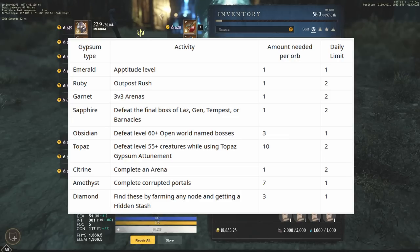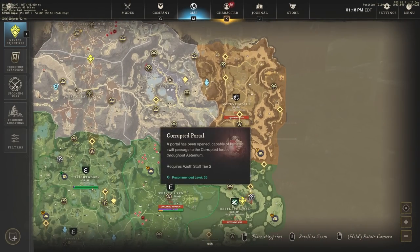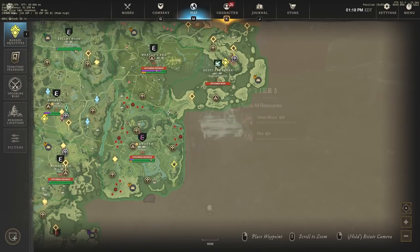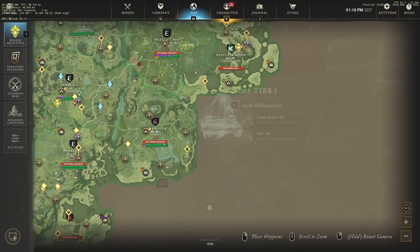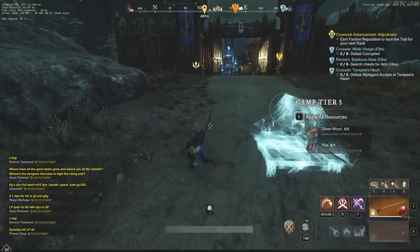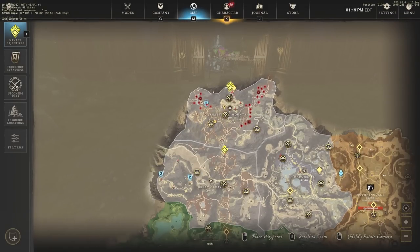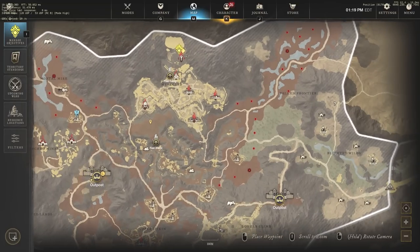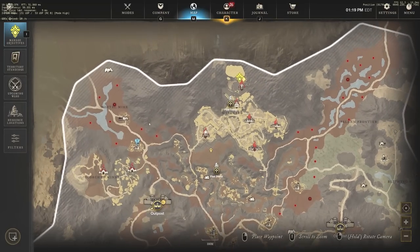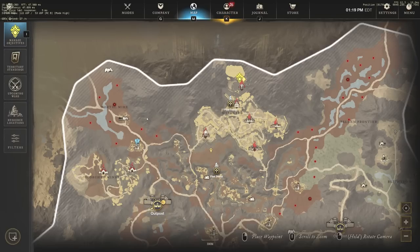Another source is completing an arena — a lot of people miss this every day because it's a little tricky to get a group. You can go to Sirens, Spriggan, or other PVE arenas. The rewards aren't great but it's a very fast Gypsum orb. You can also complete corrupted portals — you need seven for one Gypsum orb. If you're doing a Merc Guard run with portals up, doing seven portals gets you one full Gypsum orb.